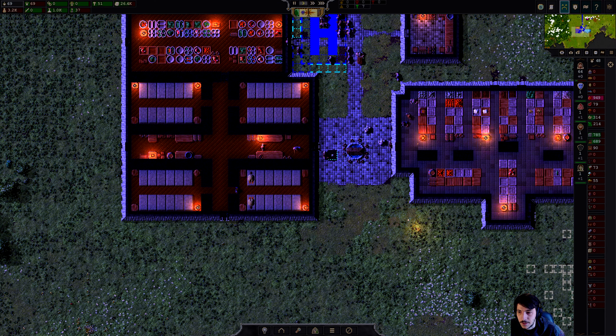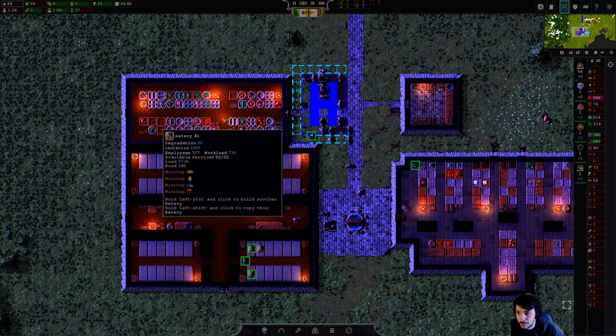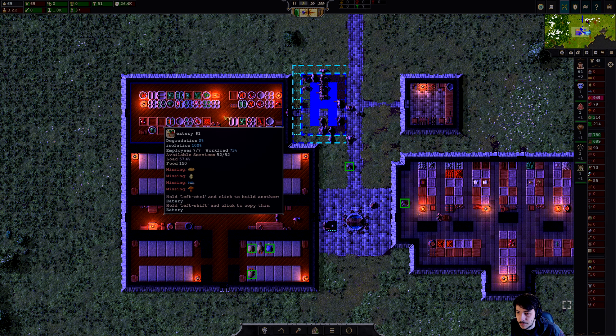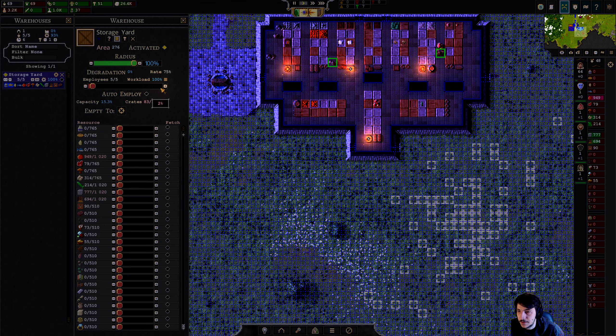All right, so that's coming along. The dormitories are being used — we only have a 10% load there, a 57.4% load for the eatery. We are at 100% workload here, so we can maybe add a few more folks into here — we'll do like 10.